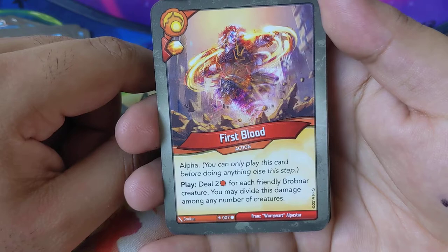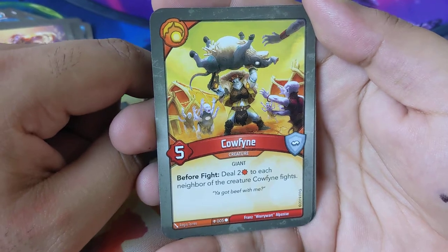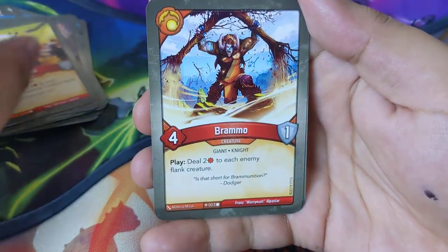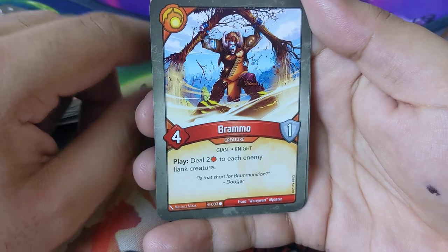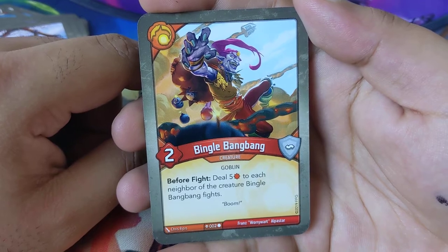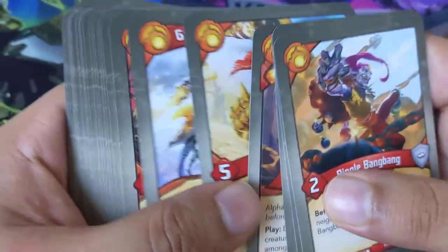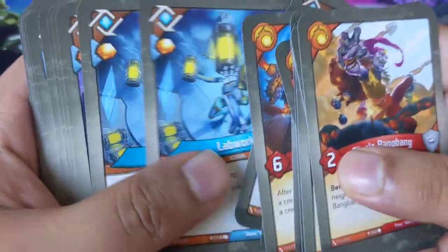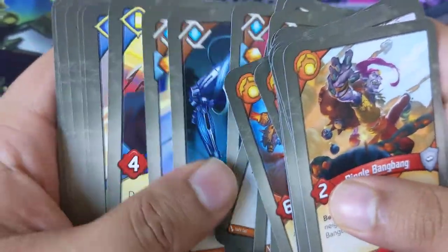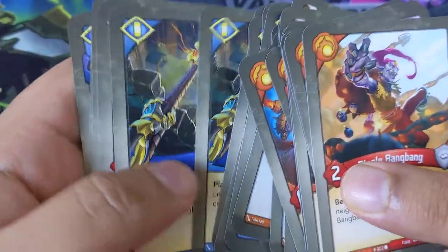Go and Come Out: ready and fight with a friendly creature. Gang Chieftain — play: you may ready and fight with a neighboring creature. First Blow — alpha again — play: deal two damage to each friendly Brobnar creature; you may divide this damage among any number of creatures. Cow Find: before fight, deal two to each neighbor of the creature Cow Find fights. Brammo: deal two to each enemy flank creature. Bingo Bang Bang: before fight, deal five to each neighbor of the creature fighting. Nothing too insane in here overall.